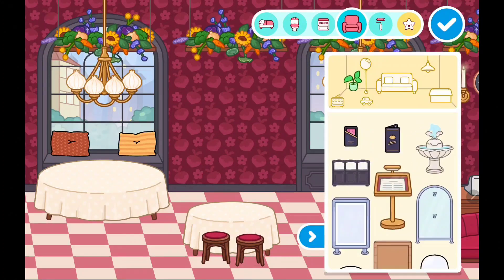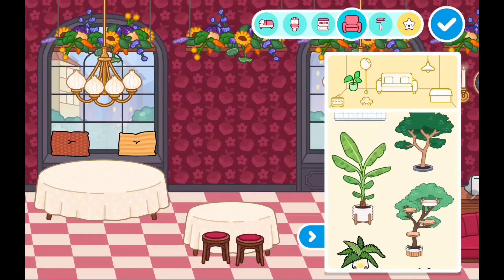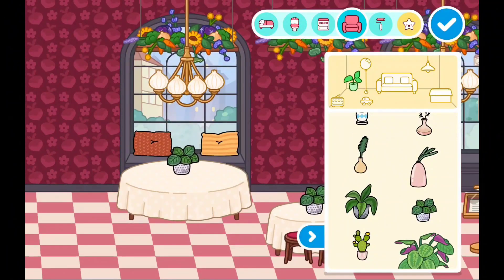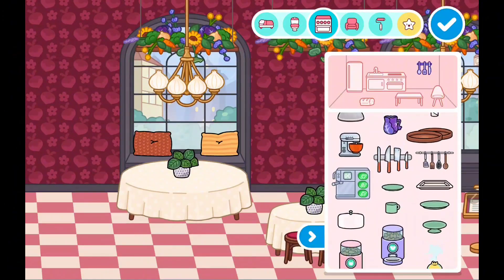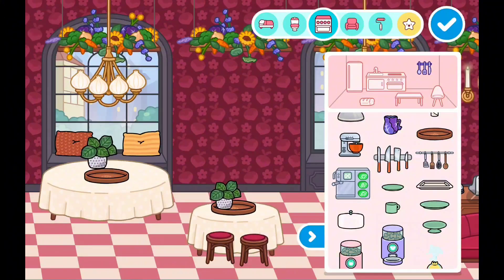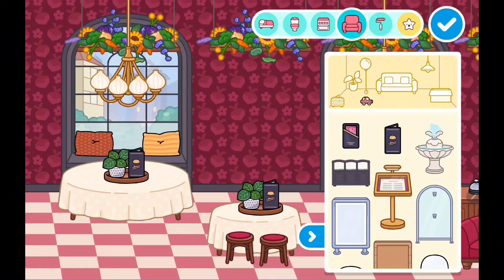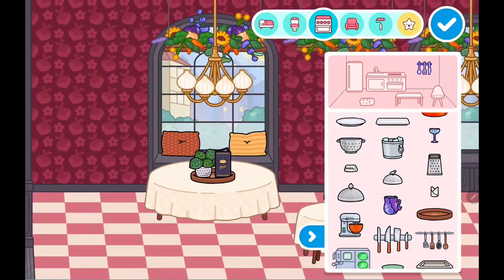For this restaurant, we're gonna add these really cute chairs — these are for the kids' table and one for the parents' table. I'm gonna add some plants, and also add some bread or menus on top to make it cute.